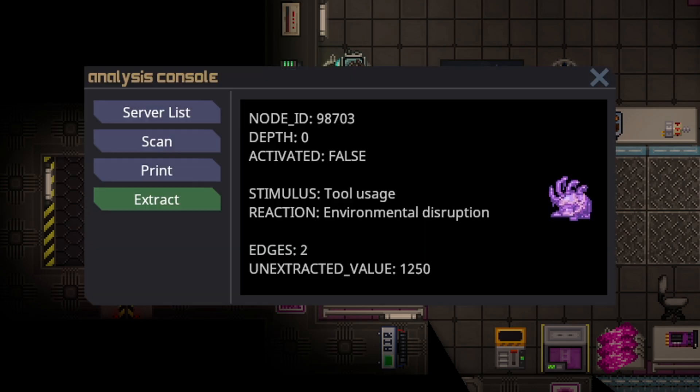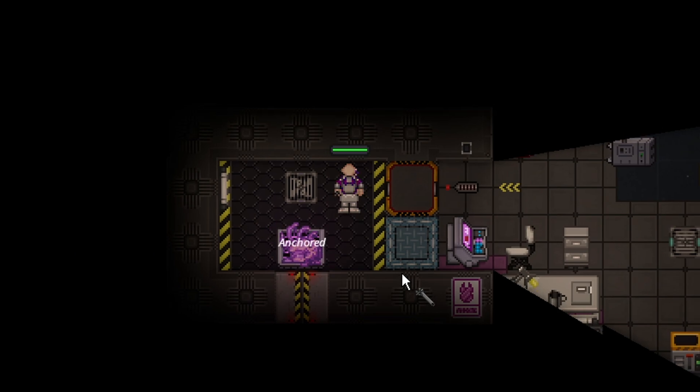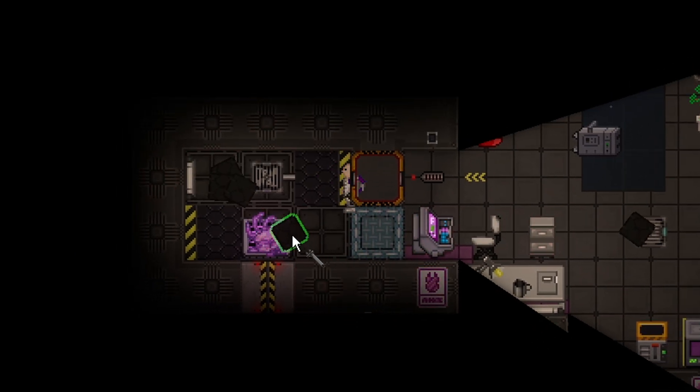Step 0 has five potential triggers. One of them is tool usage. It is very simple — to trigger tool usage, it just means use a wrench. And as you can see, it interrupted the environment.